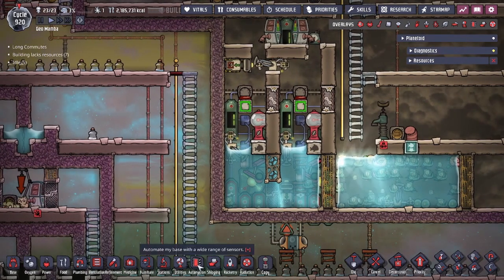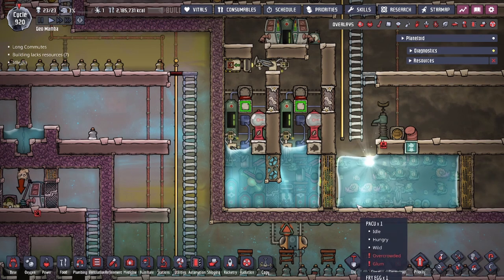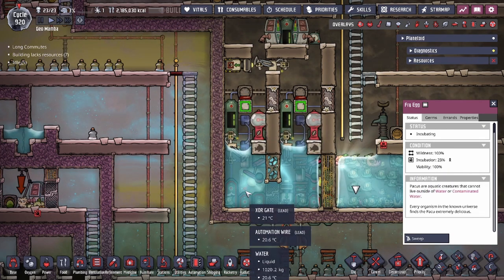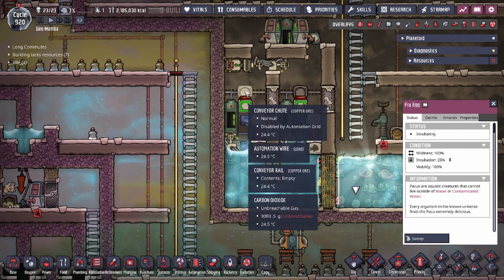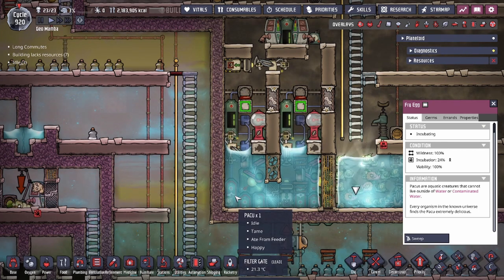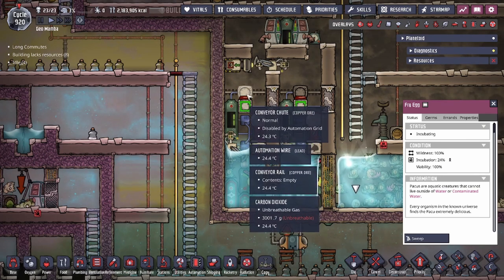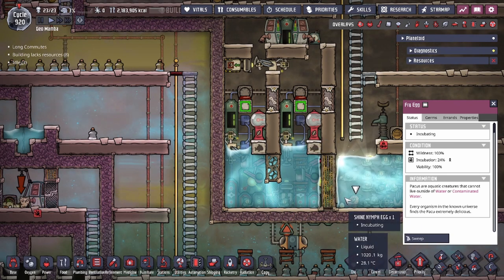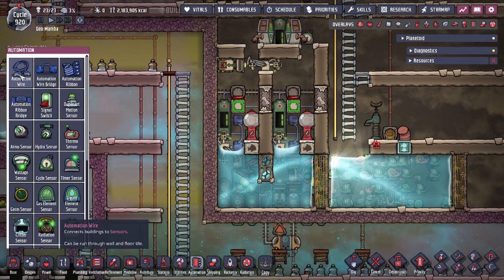Now let's get into the design. We have some automation set up. The concept: the egg takes five cycles to hatch at an incubation rate of 20% per cycle. Since the Paku lives 25 cycles, I wanted to track that age and move an egg on the 20th cycle onto the chute, so that when the egg hatches the fish has just died and we replenish with a tame fish. That means 20 plus 5 equals 25 — the lifespan of a Paku. So every 20 cycles we put a fish egg onto the tile, controlled by the automation.